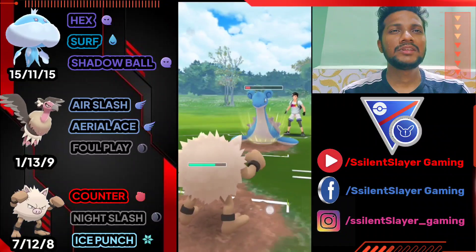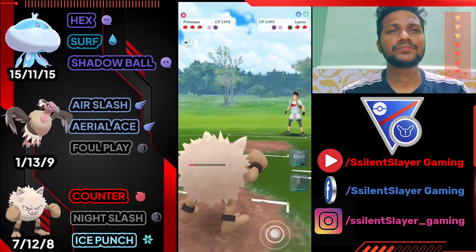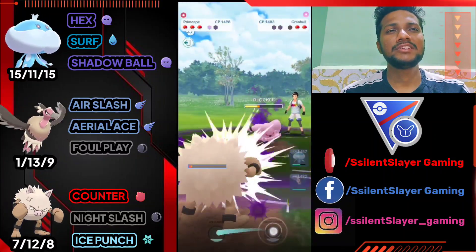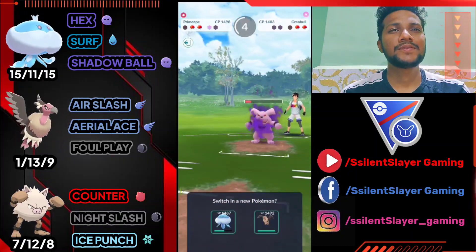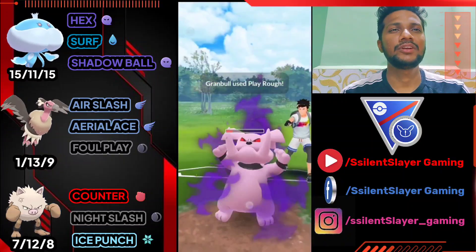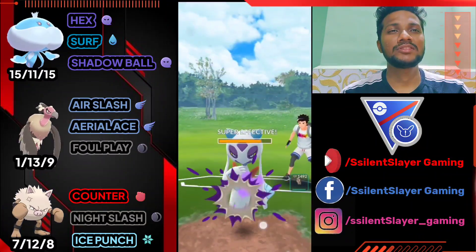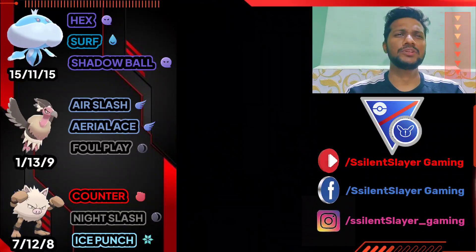I think I got the attack buff. He goes for Surf to take out my Primeape. He brings in Granbull — let's go for Crunch for neutral damage. He uses his shields, which is good for us. We need to deliver two or three Hex. Using a shield here — not going to take the risk. Farming his full health with Hex. He switched to Froslass in front of Jellicent — one Shadow Ball and bye bye to Froslass! Two more Hex to finish Granbull. GG, easy win!